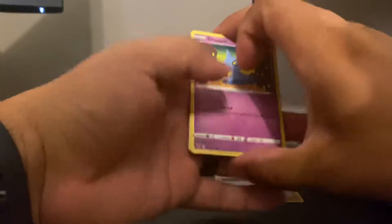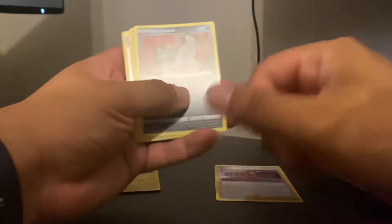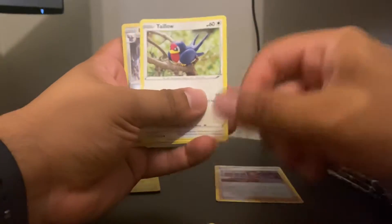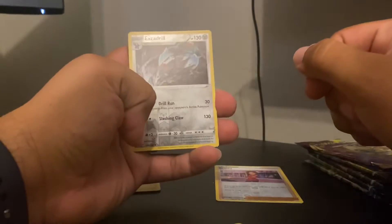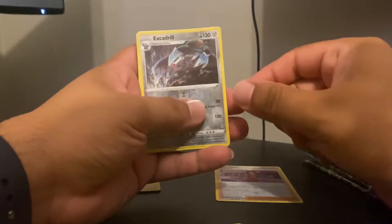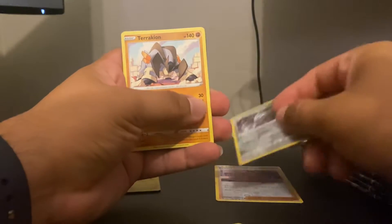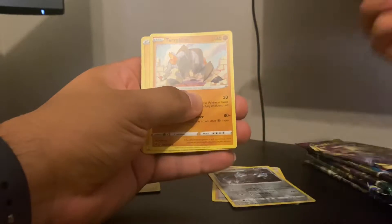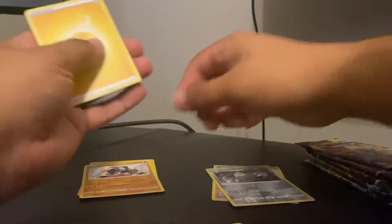All right, let's see what we got here on the second pack. Pincurchin, Torkoal, Rockruff, Talonflame, Excadrill as a reverse holo, and Terrakion as a non-holo rare. All right, nothing doing.